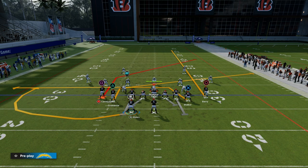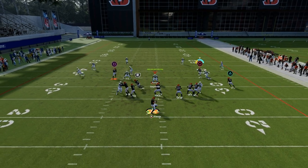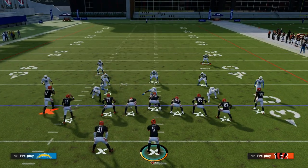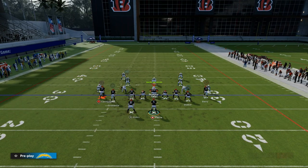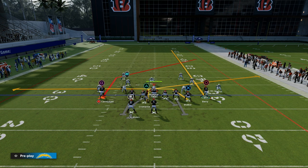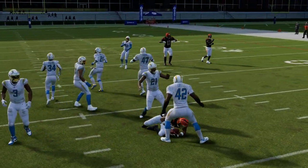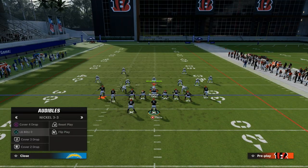When you motion this into a three-by-one set, this is almost like a cluster. Now I can throw this in the seam, so we're threatening them in the seam and over the middle. They have to bring guys down and make some specific adjustments in terms of zones to stop this high-low in the middle of the field. If you want to drag the tight end, this is fine as well — another variation. A lot of times that drag will pull the zones to him and leave that open pocket for Cromartie or the slot receiver coming over the middle.